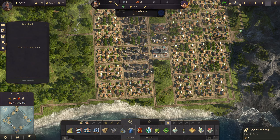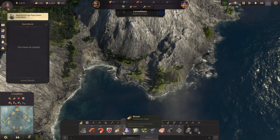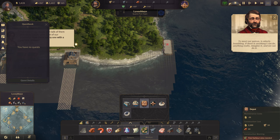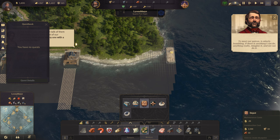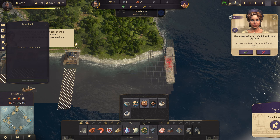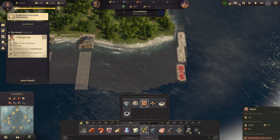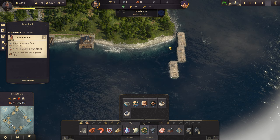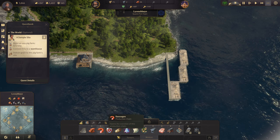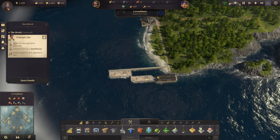We were hitting our timber cap, which is not a good thing. I need to build a storage depot. A depot adds plus 50 storage capacity, so our cap for timber is going to be a little bit higher. I'll build a depot here and put a road kind of like this. I can put some depots out here. We'll build a pig farm or a silo on the pig farm eventually.